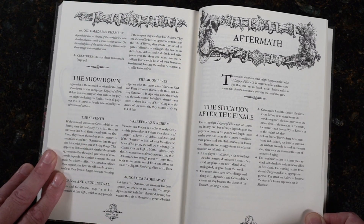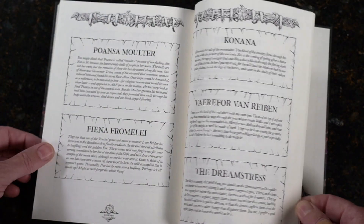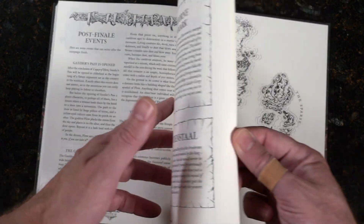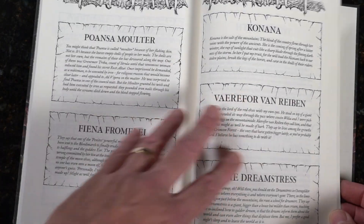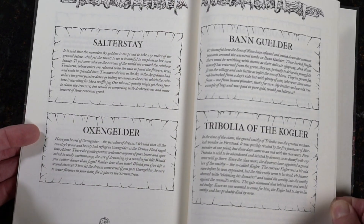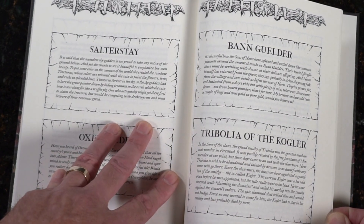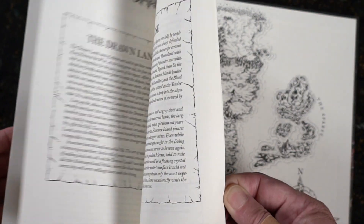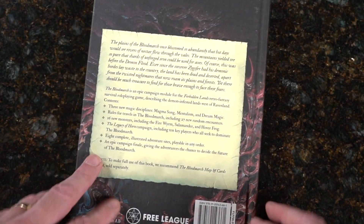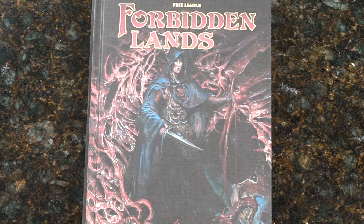We come to our aftermath page — the situation after the finale. Be careful for spoilers. Then we move into these wonderful little breakdowns where you can get quick in-game lore entries, all alphabetical, so you don't have to search the whole book — you can just flip to the end and find it really quickly. I really love this. And there's that cool map on the back again. The Blood March campaign — very interesting.